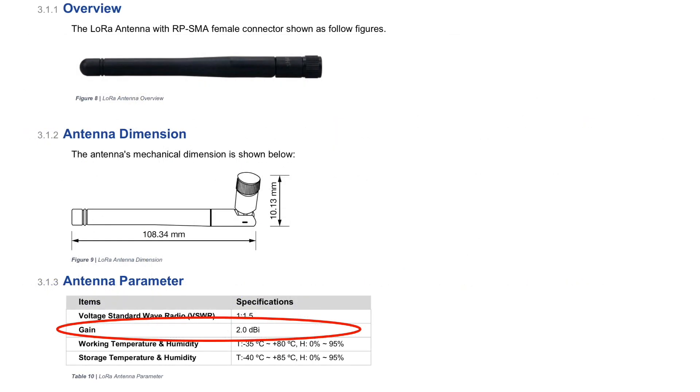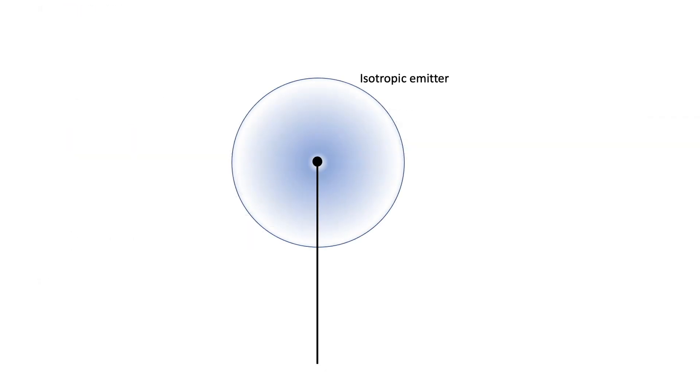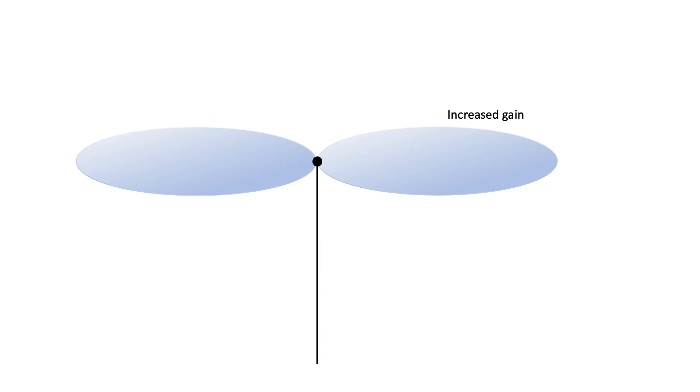DBI is a measure of the forward gain of an antenna, or the gain in power emitted by an antenna relative to an isotropic emitter. I've seen gain range from 2 to 12 for commercial antennas tuned to LoRa or Helium network frequencies. However, nothing is free — antennas with greater gain do so at the expense of diminished radiated energy in other directions.